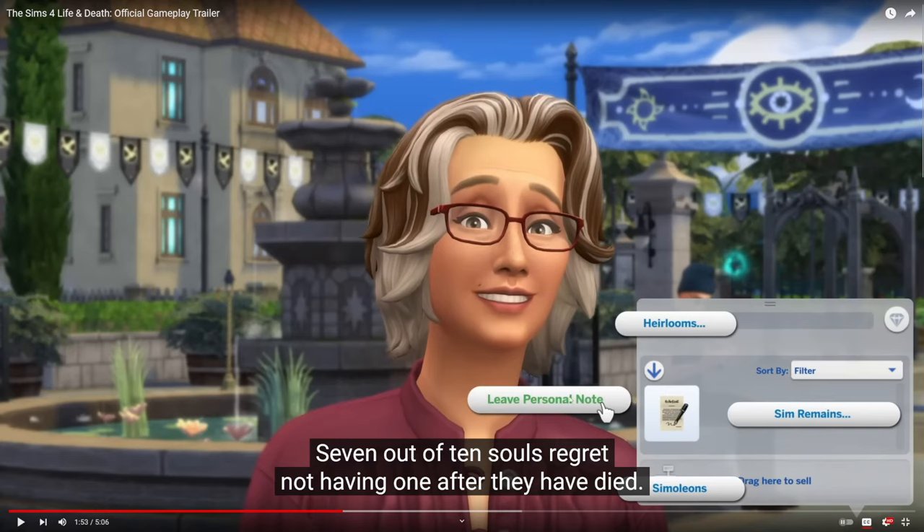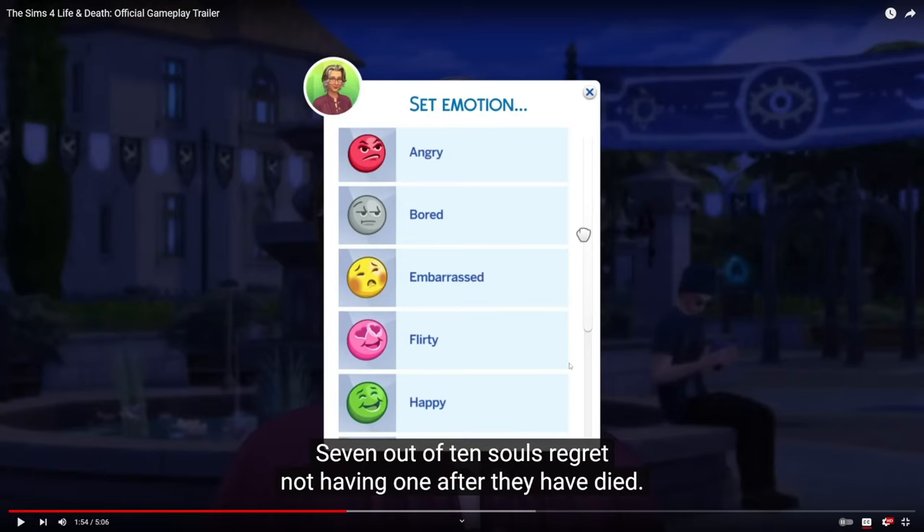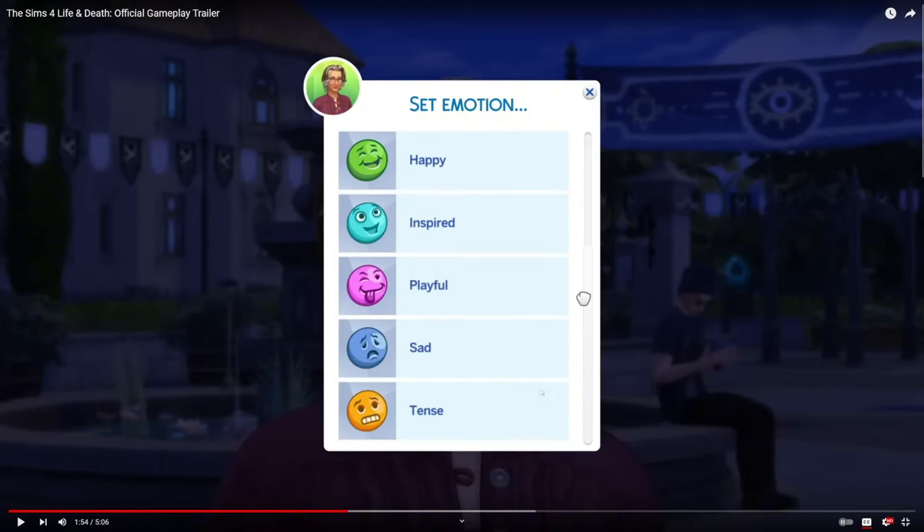Once she clicked on the will in her inventory, she got four new options: simoleons, leave a personal note, heirlooms, and Sim remains. So we get to set something for each category. When she clicked 'set personal note,' it has you set an emotion — so the person who gets the note is going to feel one of these. They can feel angry, bored, embarrassed, flirty, happy, inspired, playful, sad, or tense — about nine emotions that match the overall moods Sims can feel.